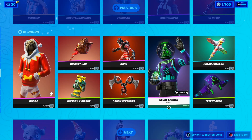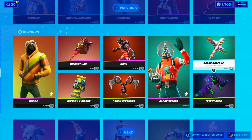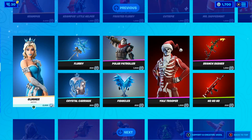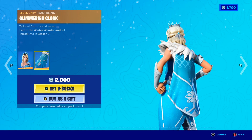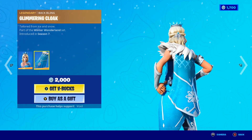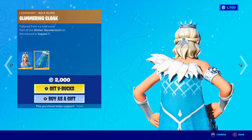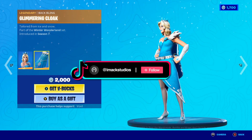With the Ors of Mint Star, which looks pretty sick, and the Polar Pollux Pickaxe, and the Tree Topper Glider. Moving on, the Glimmer Skin is back in the shop with one of my personal favourite back blings — the Glimmering Cloak Backbling. You guys can't deny that back bling literally looks insane; it's like a cool cloak as a back bling. I might have to buy this skin just for that back bling.